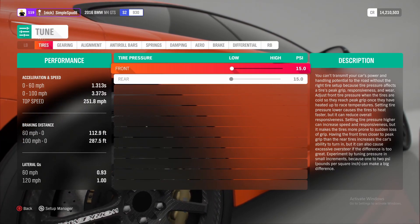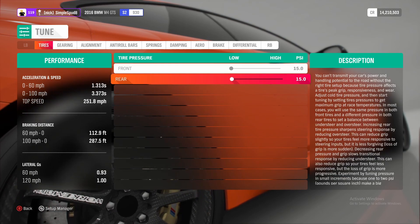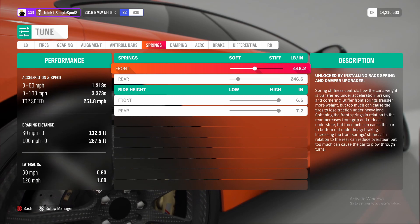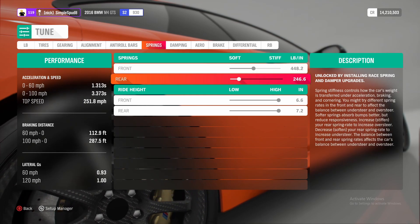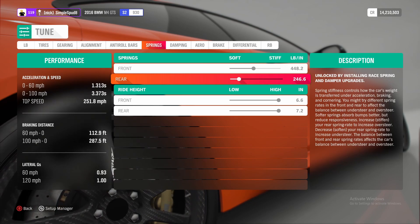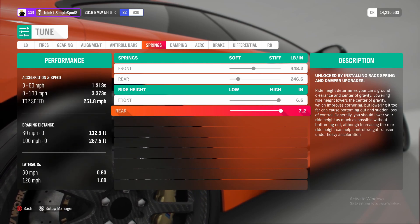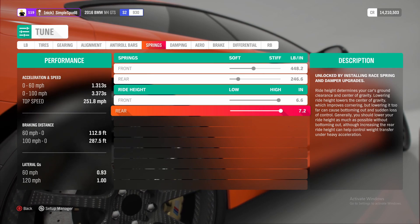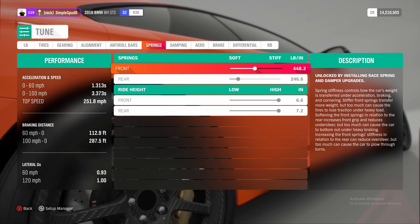For the imperial tune, you want 15 psi in both the front and rear tires. Then if you come over to the springs, you want 448.2 in the front and 246.6 in the rear. You can leave the ride heights as they are at 6.6 inches and 7.2. That's it as far as differences go for the imperial tune, so go ahead and apply all of these.